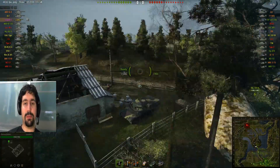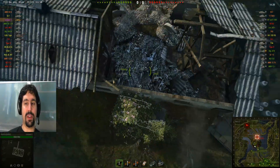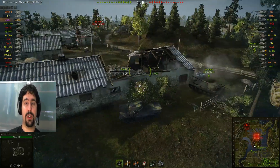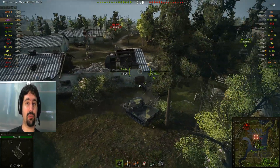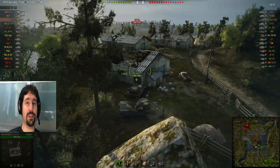Her zamanki gibi orta kısma gidip bir bakmaya çalışıyoruz. Komerin'de belki son defa yapıyoruz, çünkü 9.1'de bu harita değişiyor biliyorsunuz — bu haliyle göreceğiniz son patch'teyiz. Şu an 9.0'dan sonra değişiyor; çok fazla geçiş noktaları ve geçiş hatları konuluyor.